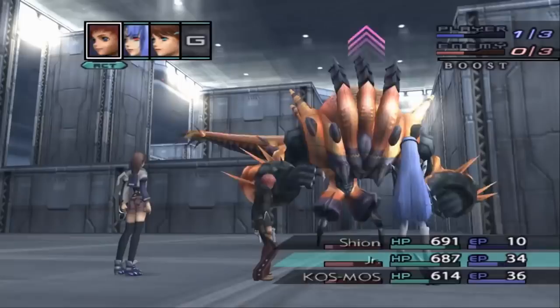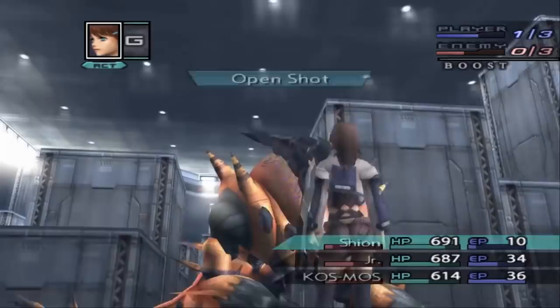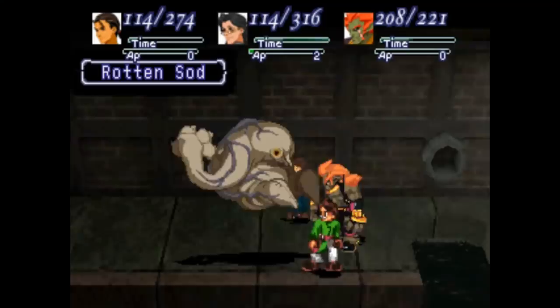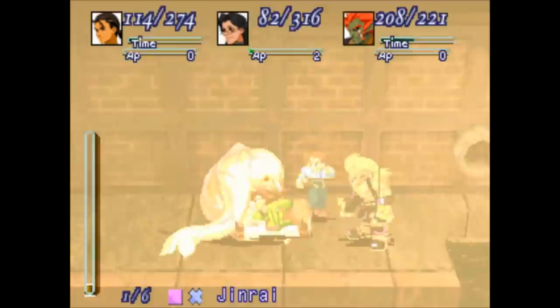Human battles in Xenosaga 3 also have an amazing interface, and the boost feature lets you act twice in a row — nowhere near as convoluted as the one in Xenosaga 2. It's a great system, and honestly I loved it as well, but it doesn't stand out that much compared to the death blow combos in Xenogears. So in conclusion, Xenogears has the best human battles, but Xenosaga 3 has the best gear battles.